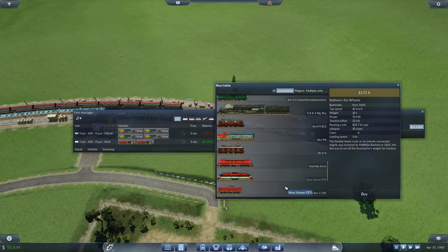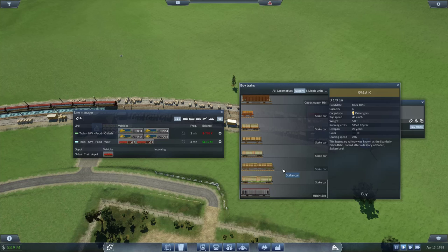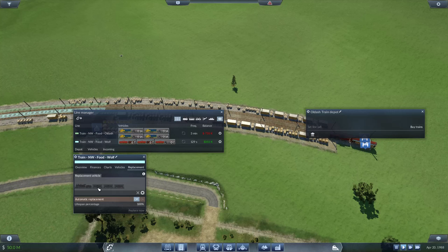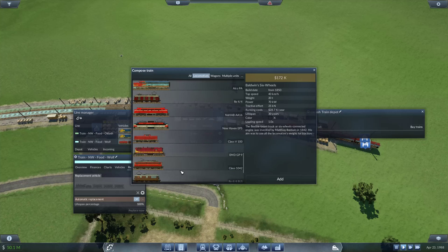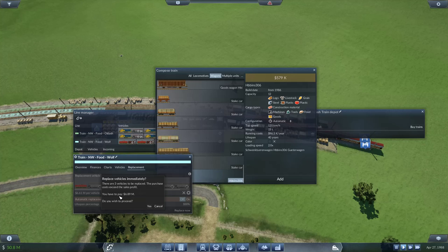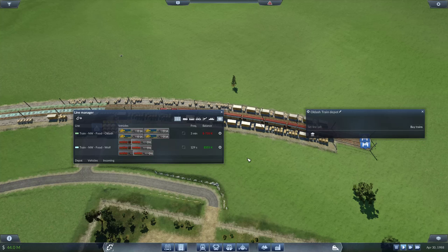Let's try and add one more of these, and let me maybe replace them with the new types of wagons — that might just work. Class V100, and then seven wagons which are the new ones — one, two, three, four, five, six, seven. Release you to this line. Good. And let's set the replacement as well, just to make all the trains consistent. It should detect that our newest train already has the same kind of setup — three, four, five, six, seven. Let's make that eight. Replace all — that's 6.89M. That's fine.